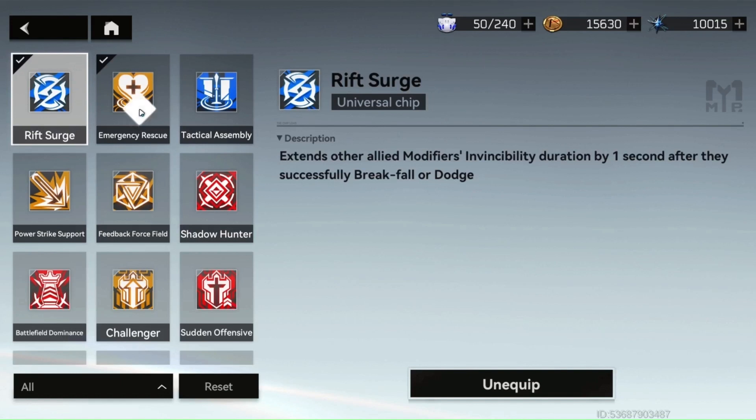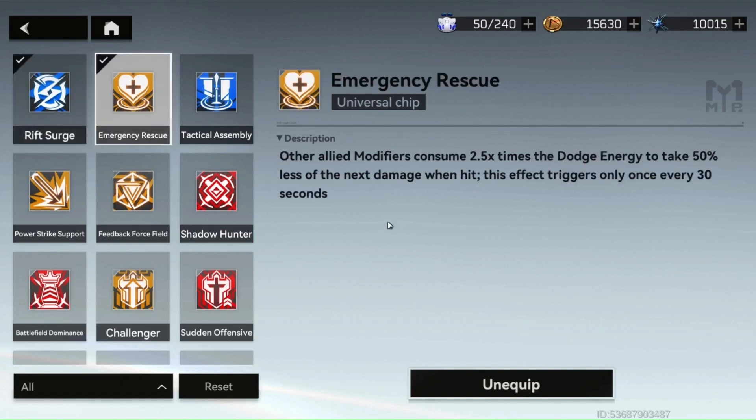The second chip I like to use is Emergency Rescue, where the modifiers consume 2.5 times the dodge energy to take 50% less damage when they're hit, and this effect triggers once every 30 seconds. Even if it's every 30 seconds, it's really good because you're taking 50% less damage. So you're not only getting heals from the pink cat, you're also taking 50% less damage — it's a good option.